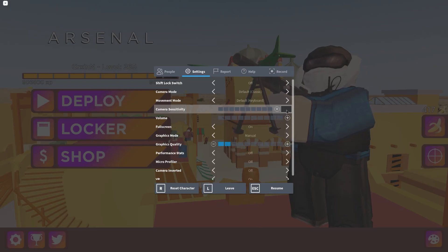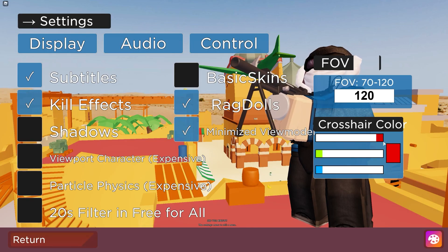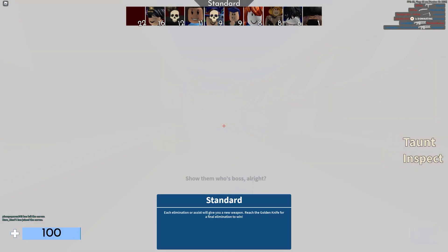Fusion Boy's camera sensitivity is 0.25, his FOV is 120 — we all know that one. His DPI is 800. Okay, let's go.